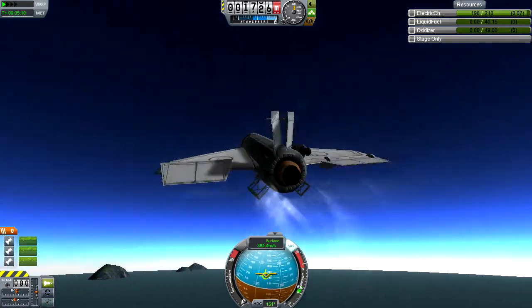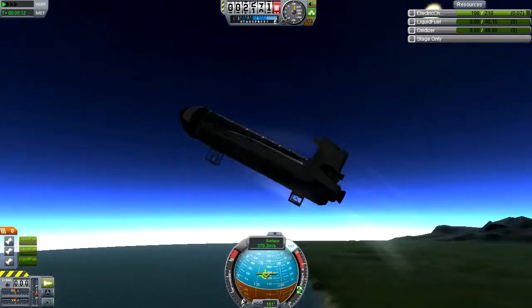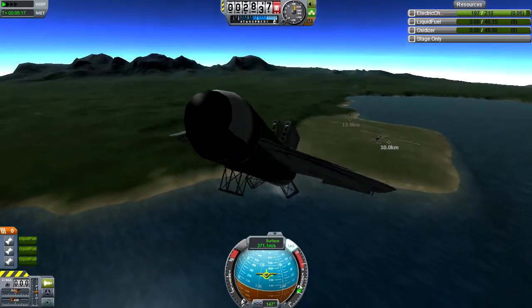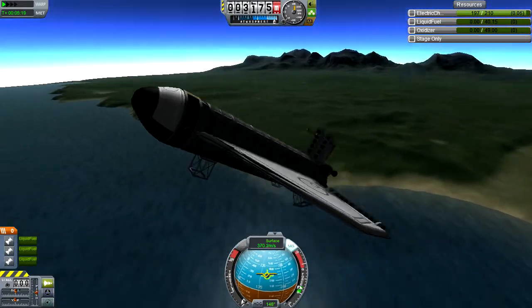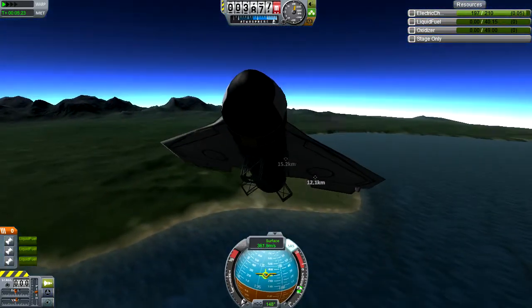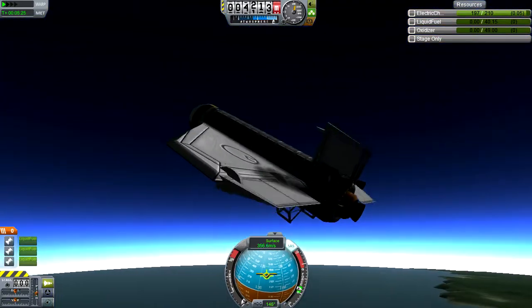I am not touching the controls — this is just the SAS freaking out. By the way, this thing gets up to 28 kilometers and almost 600 meters per second on its own, so when I add a launcher to it, I'm pretty sure I can get this thing into orbit.